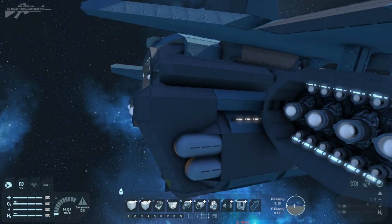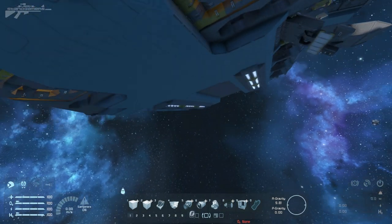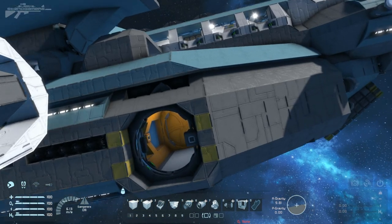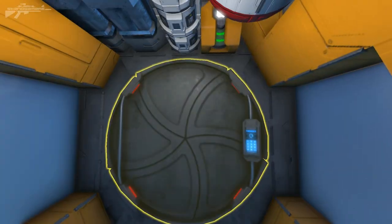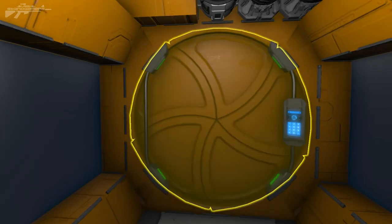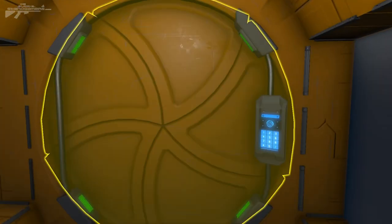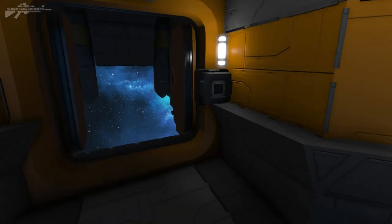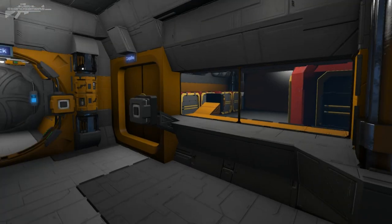There are two ways to enter this ship — the side door we just opened, or the docking port on the other side, which we'll use instead. You'll notice the frame rate starting to drop a little because of how much detail is in here. With the door sealed behind us it should pressurize and the light should go green — though that didn't quite work because I'd left the other door open on the opposite side.